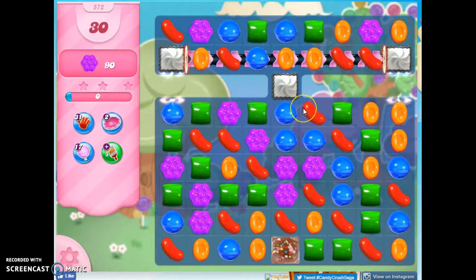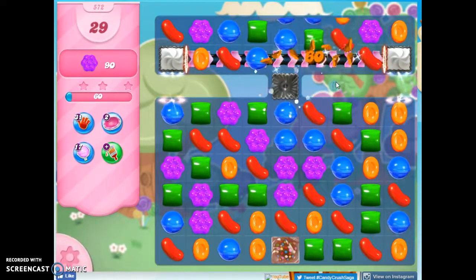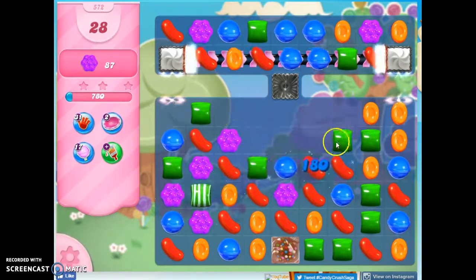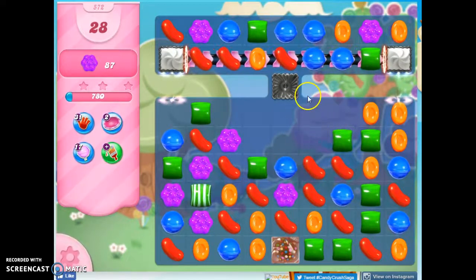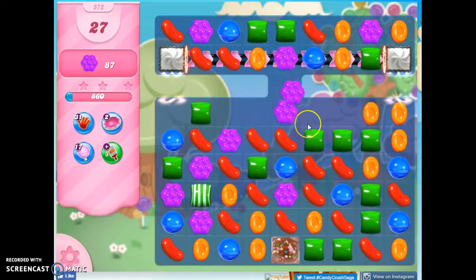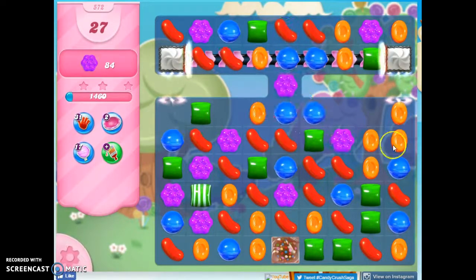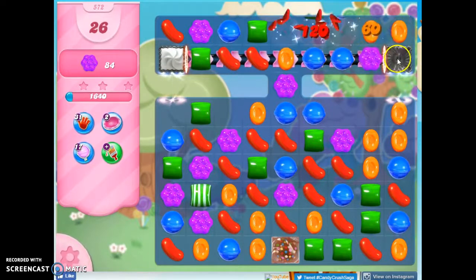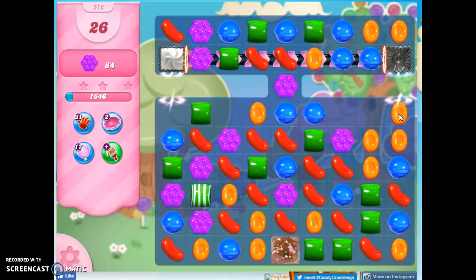This board is a bit strange because this area isn't going to populate very well until I get these out of the way. So anything I can do to remove these, I need to work on here. I can't make any moves up here, so we have to work on opening this up. We want as many candies on the board as possible, and opening these up helps that. This will allow the portal system to work.